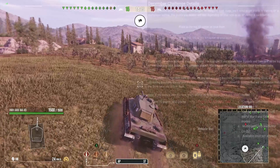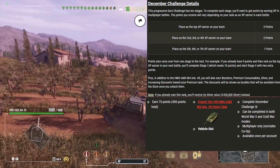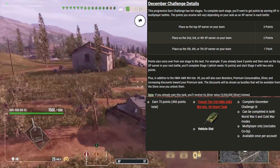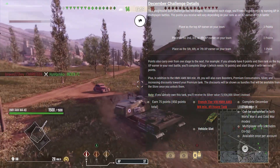So what do you have to do to earn this tank? Well you've got to get 450 points total to earn this tank over 30 days. You get three points for placing top of your team, two points for finishing 2nd to 4th, and one point for finishing 5th to 7th.